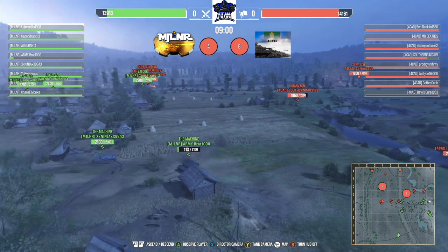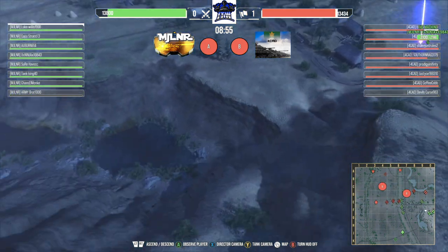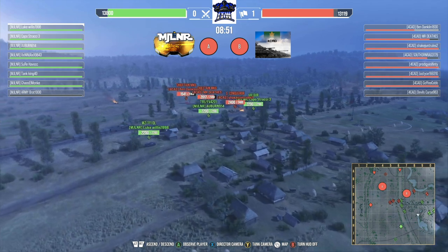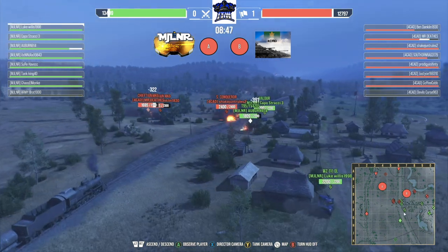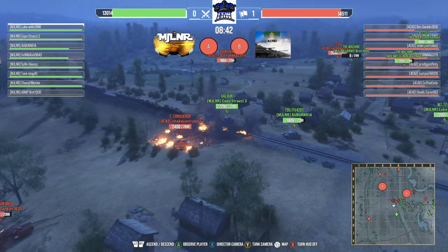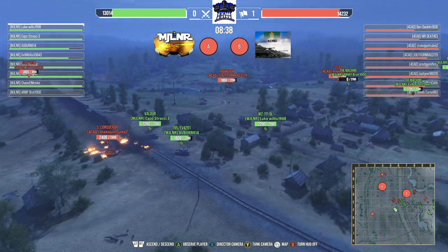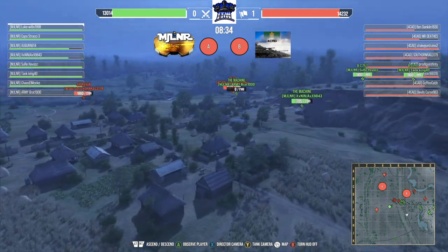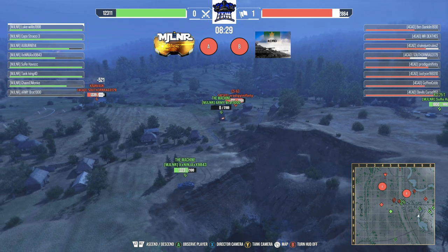I really like what 4CAD is doing with the southern push. The Machine does have that overmatch issue — it's not exactly the strongest overall. I love the Machine to death but for all the armor it has on its turret and front, it's a very squishy tank everywhere else. Right now Mjolnir seems to be at a hit point disadvantage and they're already tanked down pretty early in the game.